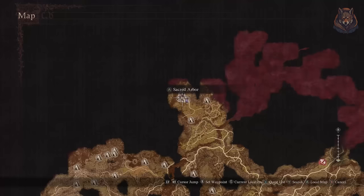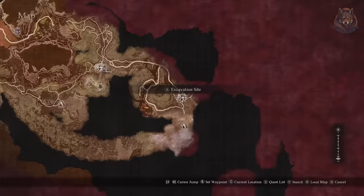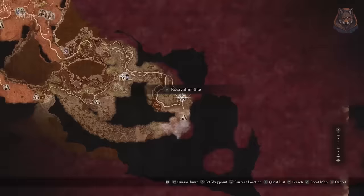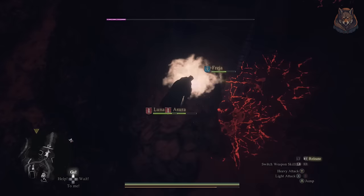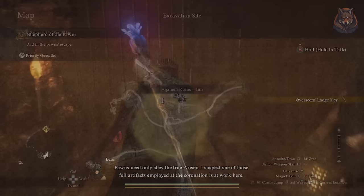There are other places like the Nameless Village and Harvey Village, but there's no quest to evacuate people from there. Step five: quickly get to the Excavation Site as it will be the first to fall to the fog. When you get here there is a golem fight, which is a bit tough if you're using a sorcerer, but once defeated you will initiate the quest Shepherds of the Pawn. Find the item in the house just below the inn and return it.